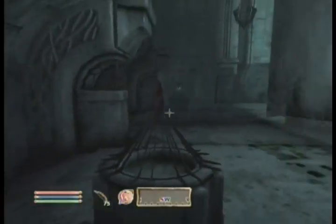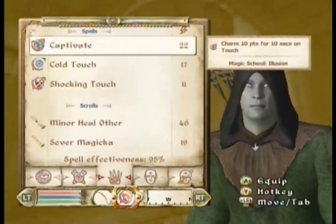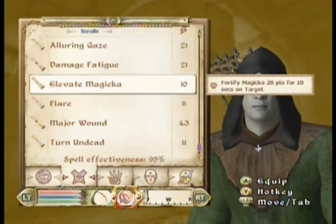Okay, so we got Nagia. That means frost, right? I don't have a frost spell I can fire, do I? Do I have a scroll, maybe?